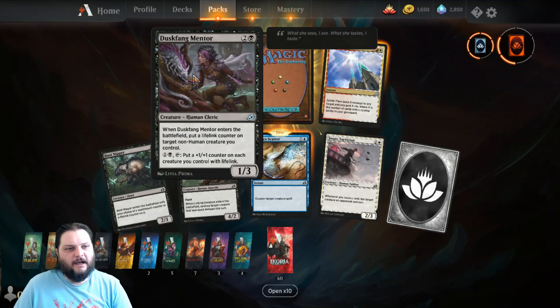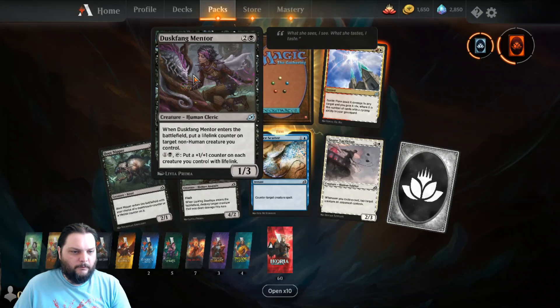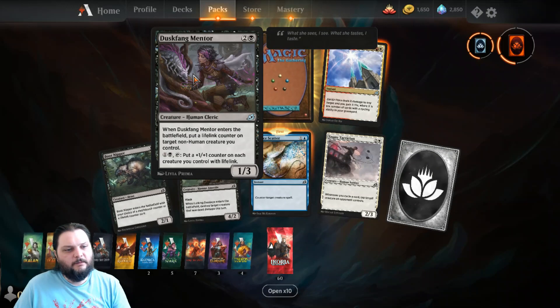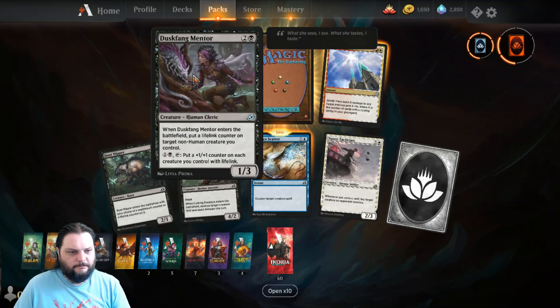Then we got Duskfang Mentor. Two and black for a human cleric, one slash three. When it enters the battlefield, put a lifelink counter on target non-human creature you control. Pay one black and tap it to put a plus-one plus-one counter on each creature you control with lifelink. Not too shabby.